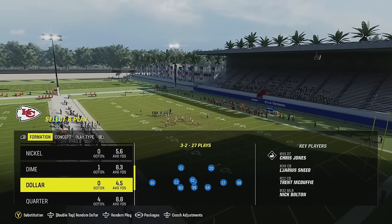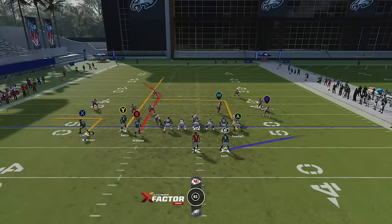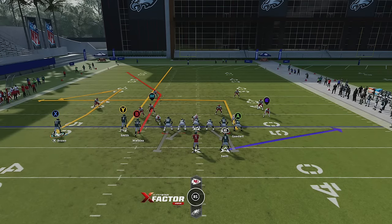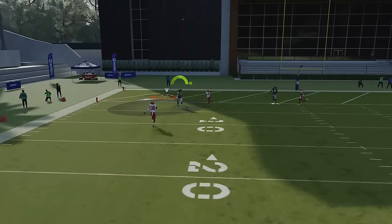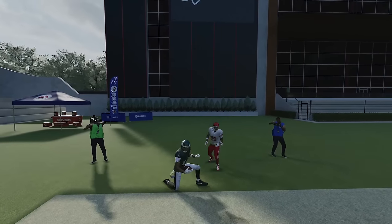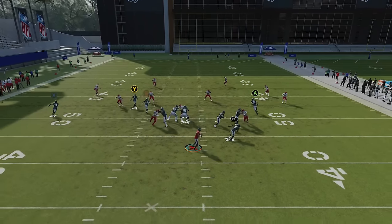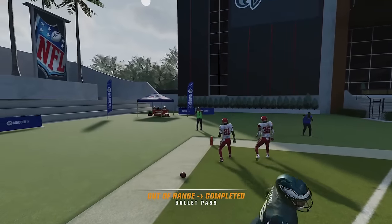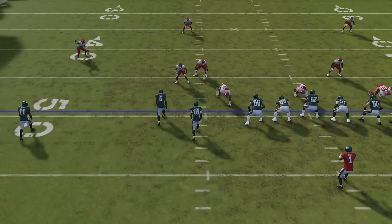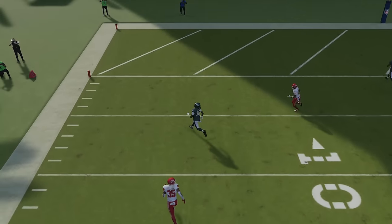Last but not least, regular Cover Four — going into the Dollar formation. This is one of the hardest defenses to get a one-play touchdown against, but it's going to be very easy with this play. Motion out this receiver and put him on a comeback — he's going to hold that cornerback down while the streak pulls the safety back and the B receiver gets forgotten, left wide open. Don't put the B receiver on a smart route here because the cornerback will pick him up. Pass-lead away from that safety and the cornerback gets completely roasted covering the shorter comeback route.